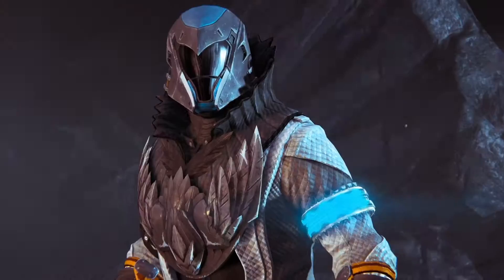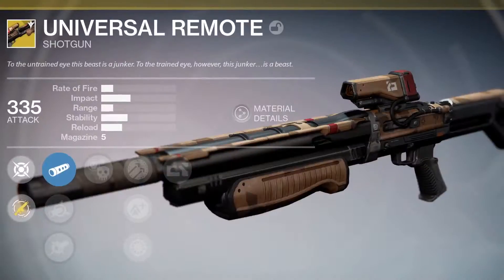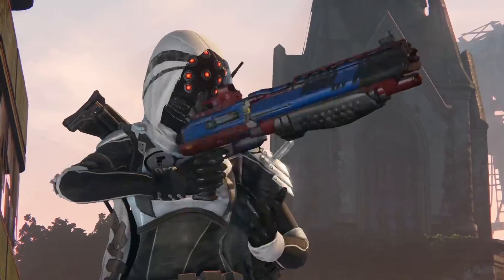The live team is taking exotics from year one and bringing them forward with all of the increased levels of power that you would expect, bringing back a number of familiar exotics and updating a variety of year one legendaries — Shadow Price, Badger CCL, Two to the Morgue, LDR — all of those Vanguard and Crucible weapons that players loved in year one.